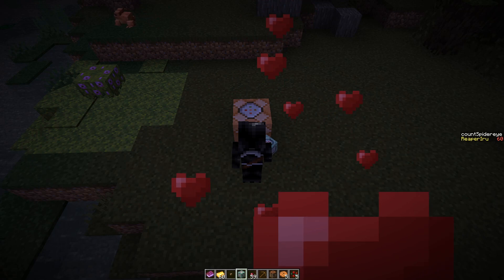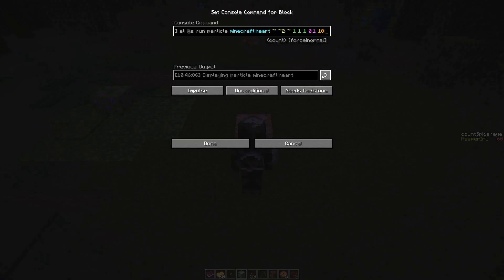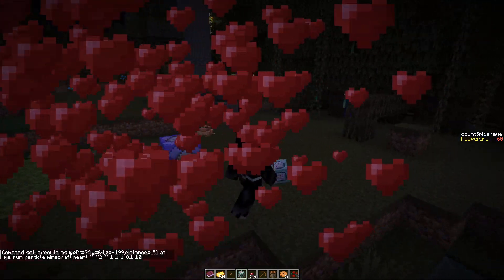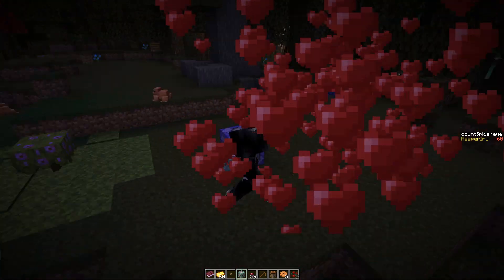What happens is you target the location of the event that's happening, which is very important if you want to show particles — like heart particles. This is most visible on a repeat command block, and there are two methods you can really see the difference. If I target the location of the executing player by adding @s, you'll see the particles around the player.